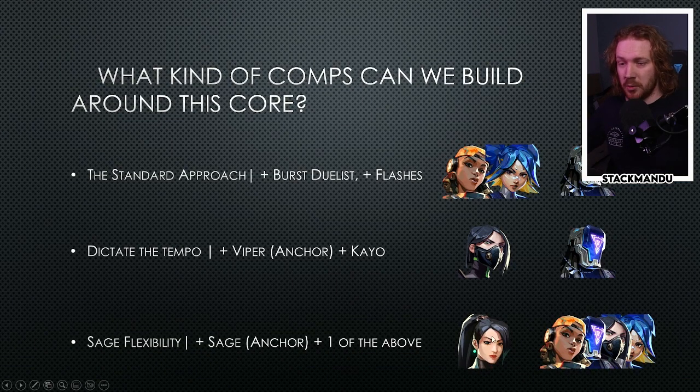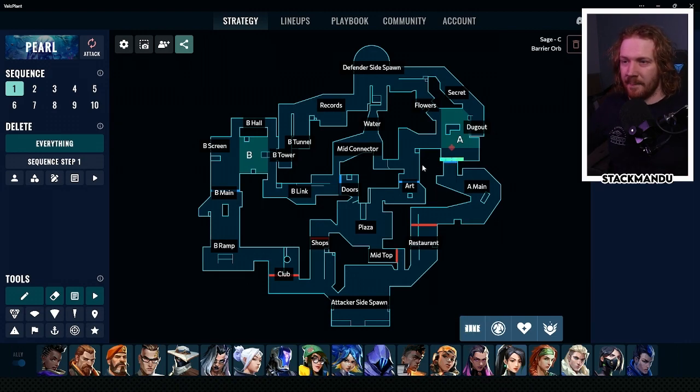Depending on what you want to give up to bring Sage, there's a lot of flexibility. You could run double controller Sage with Viper, or run your duelist, or run KO. We've also seen other teams bringing Omen and things like that. I'd recommend sticking to these four agents to bring along with Fade, because they provide the best utility on Pearl. Sage does get less value towards A - the wall on Art isn't as good, you can jump over it unless it's placed all the way up. Same with Art and Doors - you can jump over unless it's done really deep. There's also the tick-tock wall in the back corner on A.